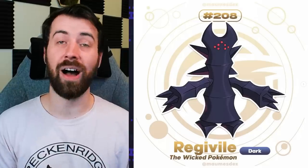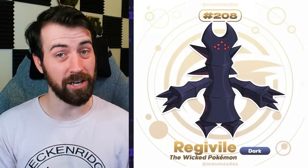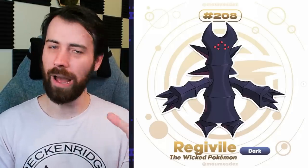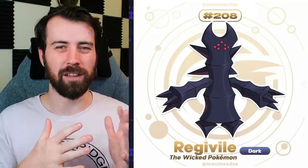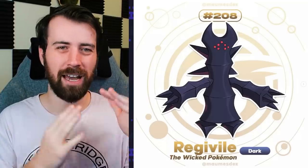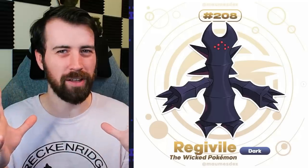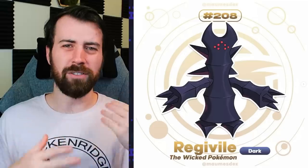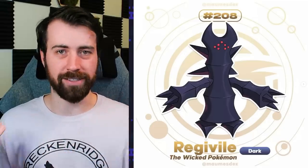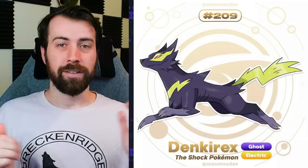Next up, we have RegiVile, and it is a Dark type legendary titan. This one's interesting - it's spiky and edgy like Dark types are. It kind of reminds me of the fencing on a haunted house - that metallic, spiked, barbed look. It also has the devil horns. I do like the different kind of body type it has - it's very long and skinny, which is very different for a Regi. Next up, we have Denkirex, which is a Ghost Electric type, and it's a legendary Pokemon. It's part of a legendary trio that's supposed to mirror the legendary beasts. Since this is Maumus' Gen 2, he kind of tried to emulate some of the things that Gen 2 did. Their legendary trio title is the Distortion Hounds, so they're all part Ghost type.